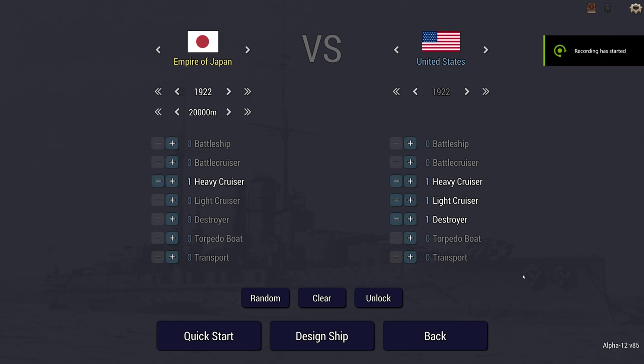Hello, Brother Munro here, welcome back to Ultimate Abroad Dreadnoughts. Today I am looking at the very last of the new Alpha 12 hulls — the Japanese Heavy Cruiser 2, first available in 1922.